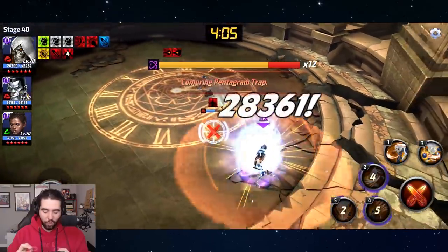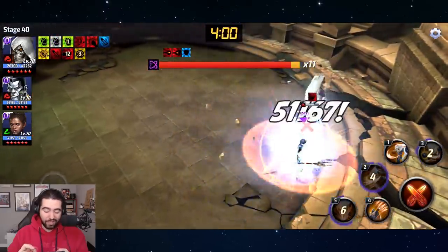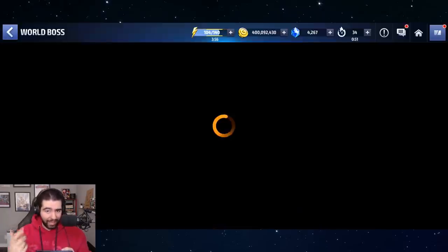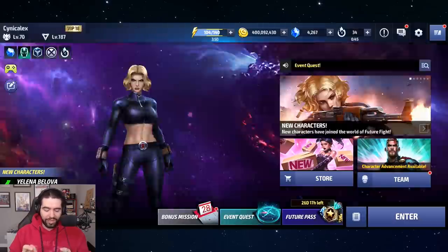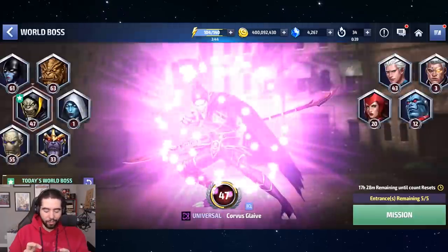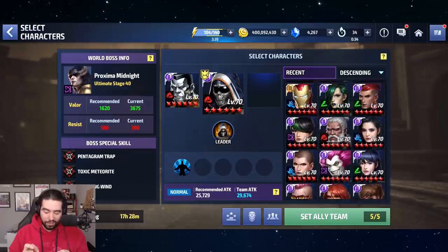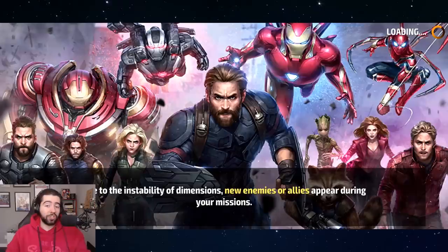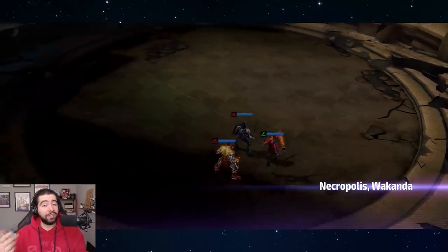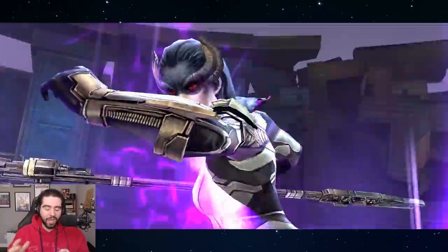The damage is not impressive despite having Shuri, a 180 crit damage proc, all defense down, a CTP of Insight from Colossus — we've got a lot going on. We almost got down to 11 bars in a minute. Now what we're going to do is equip his uniform. He gains 40 damage against super villains, so we're going to take Shuri off the team to control for that as best we can — it's a five percent difference, not exactly perfect but close enough.